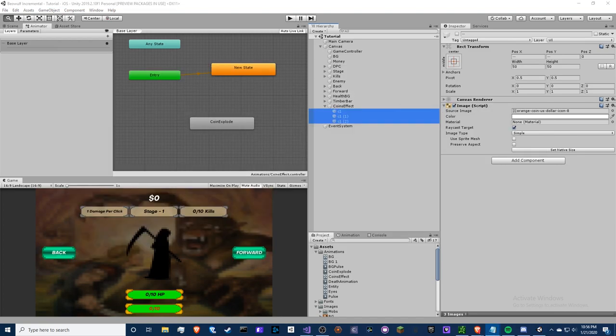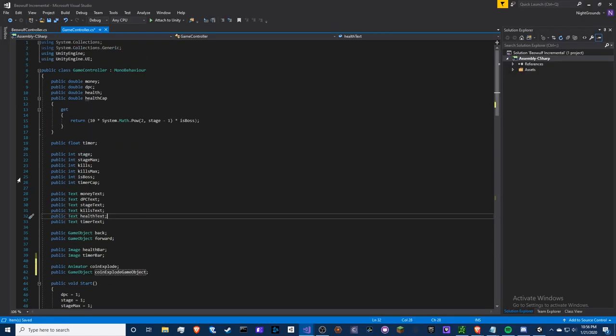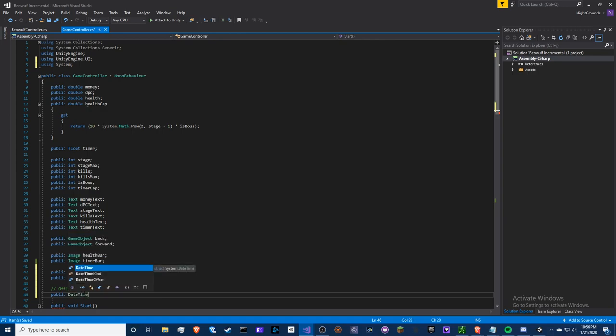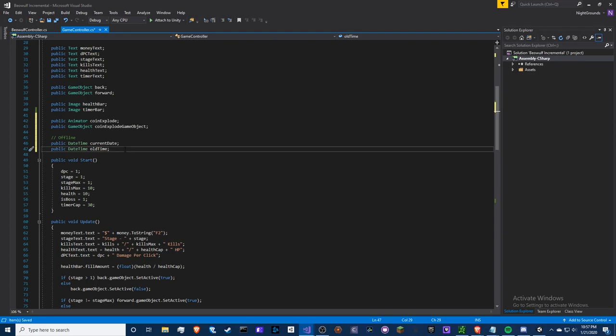Next up, we are going to do offline production. This is going to be a little different one. Up here we're going to need 'using System.' We're going to need a public DateTime 'current date' and public DateTime 'old time.' This is not safe for time hacking — it can bug. That's your fault for cheating, but it's not guaranteed to work all the time and can't stop it. This is the only way I know how to do it, so you'd have to find a different way if you want something safe.